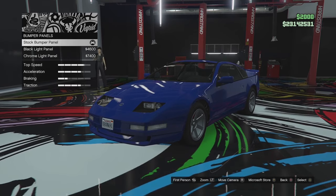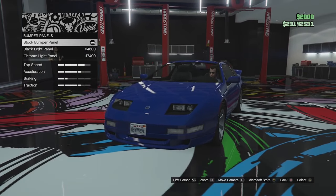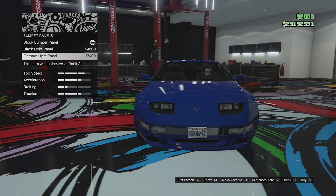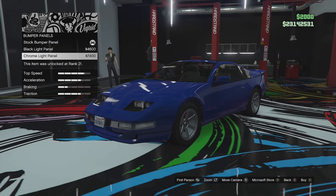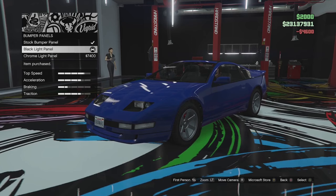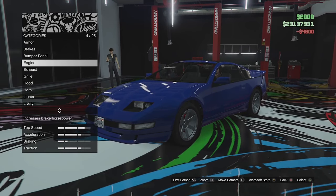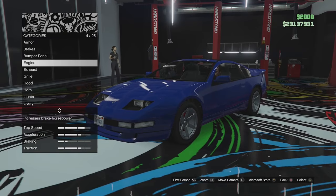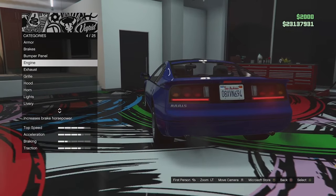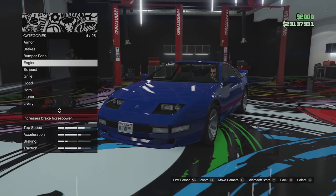We've got the stock bumper panel, a black light panel which adds a little black accent at the bottom — that looks quite good — and a chrome version which looks absolutely hideous. We'll go for the black. With the Coquette we went for a clean classic street build; with this one I think we want to build it into a cool Japanese drift car style.